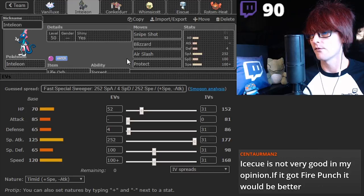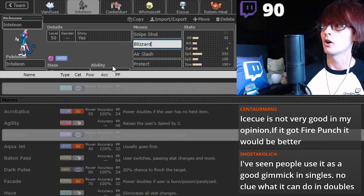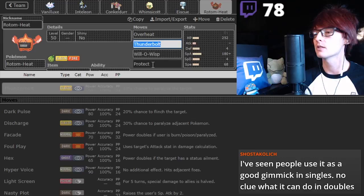Lifeorb Inteleon. Air Slash - I like it. Love Blizzard. Blizzard on Water-types. On this channel, we're one of the people that created that archetype. We called it American Hail, and it was a 2015 team that featured Mega Blastoise in a Hail team with a Heatran instead of a Rotom. This is actually very similar to a team I built back in 2015, so I'm actually going to build it that way.